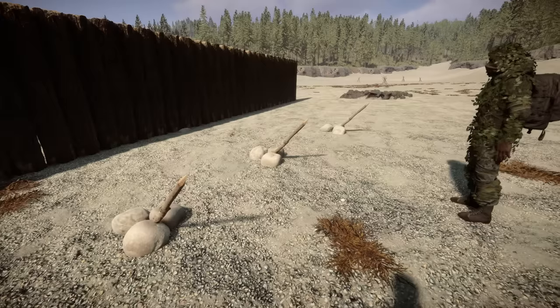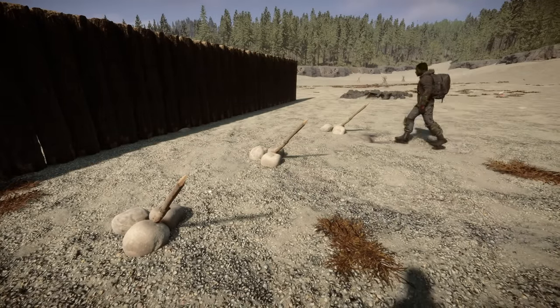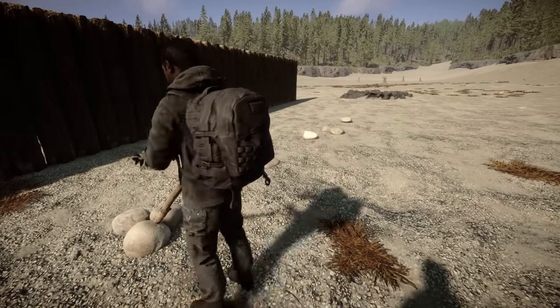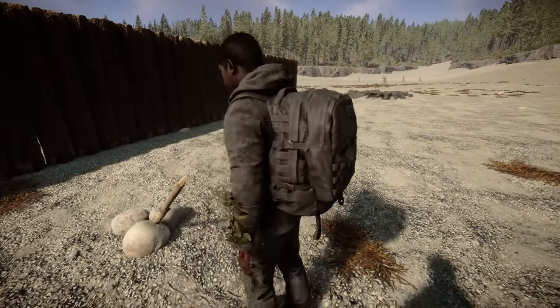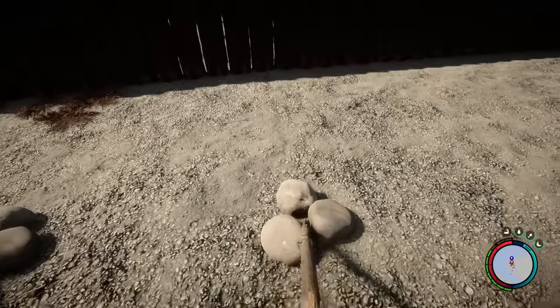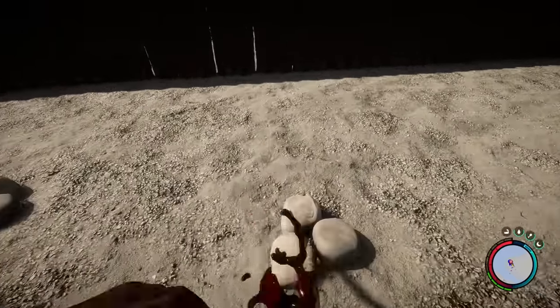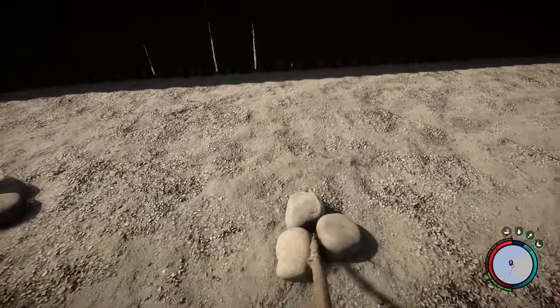So let's begin. To start off, I wanted to establish some sort of a baseline using wooden spikes. I set up a row and ran into them with each set of armor and took notes on how much damage was done to each set. Interestingly, I found out that only the first time that you run into a spike will it injure you. Repeated attempts will not harm your armor or your health.